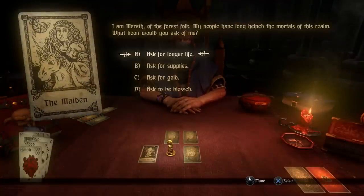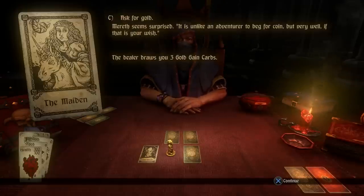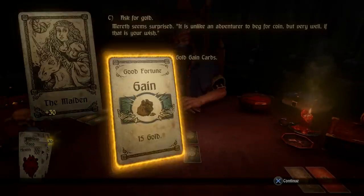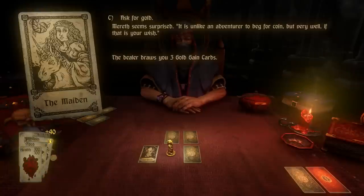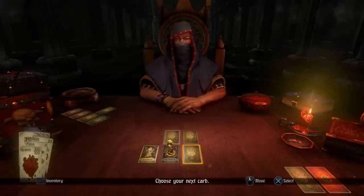A maiden comes by and gives us a choice: we can ask for a longer life, supplies, gold, or to be blessed. I'm going to take gold because it can be super helpful. She's going to give us 30 gold, then 15 gold, then 40 gold — putting us at 85 gold total, which is pretty decent for earlier in the game.